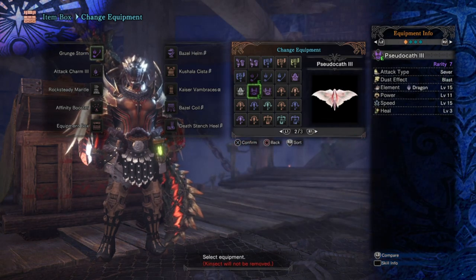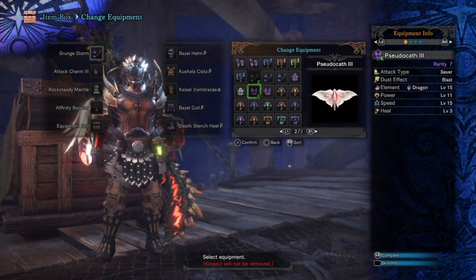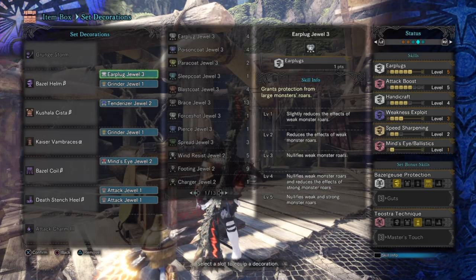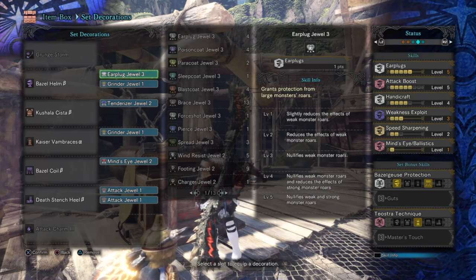I'm also using the Persuader Cav 3 Kinsect for my Glaive with added dragon element, as it has high dragon element, power, and speed, which fits the role for the build perfectly for its aggressive nature. In terms of the base of the set, it's designed around taking on elder dragons and monsters weak to dragon damage, while also making good use of its damage output from its initial buffs, white sharpness, to provide the skills that let me continuously attack.